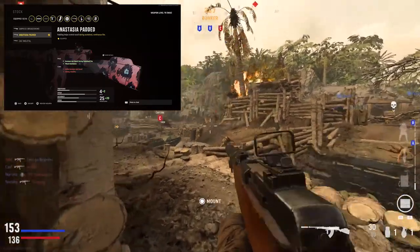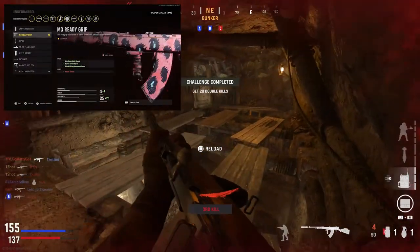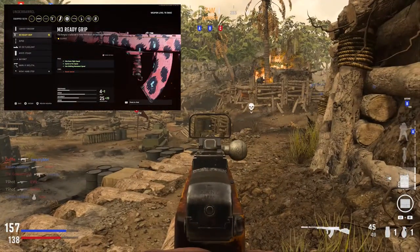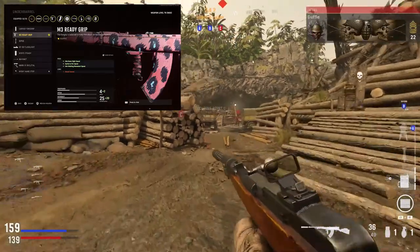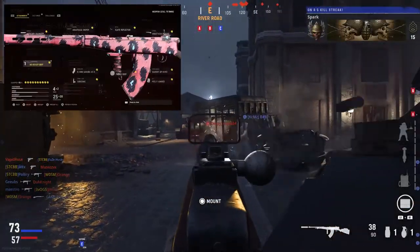The only cons on the stock are minus one initial accuracy and recoil when I first shoot, and minus one aiming stability. For the underbarrel I like the M3 Ready Grip — it gives plus one aim-down-sight speed, plus one sprint-to-fire speed, and plus one aim-walking speed, while only taking away one on recoil control. It makes the gun a lot more snappy and responsive.